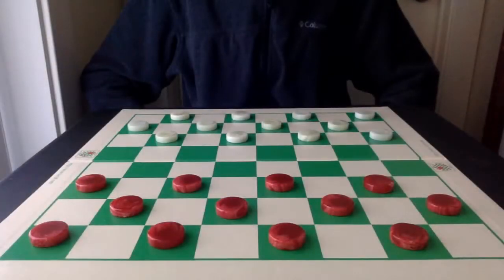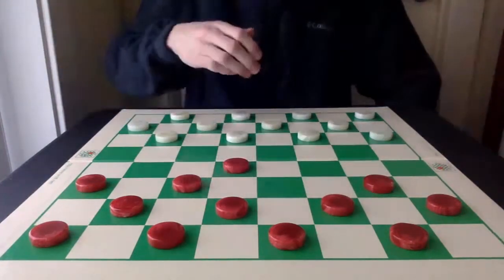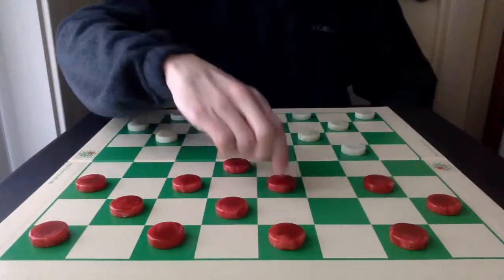In today's video, I'm taking inspiration from the recent Southeast Regional Championship, and I'm going to dive into a line from the Kelso opening that has a pretty spectacular defense. The opening is 10-15, which forms the Kelso, 21-17, which is the best initial reply to the Kelso opening, and 6-10.